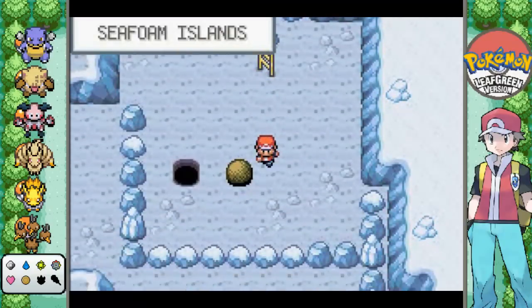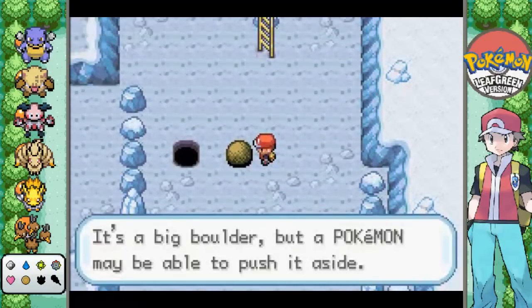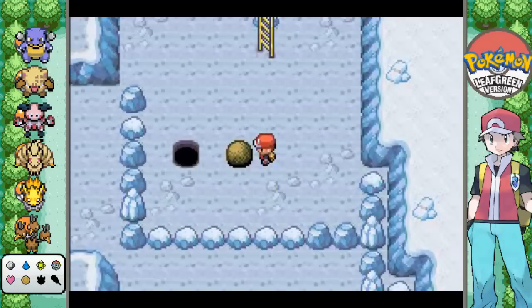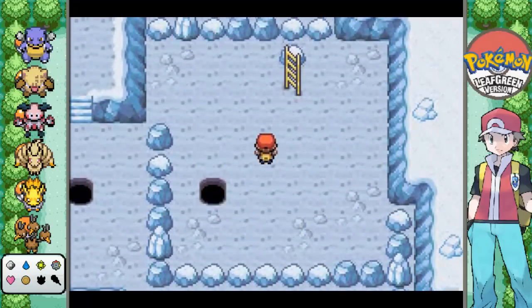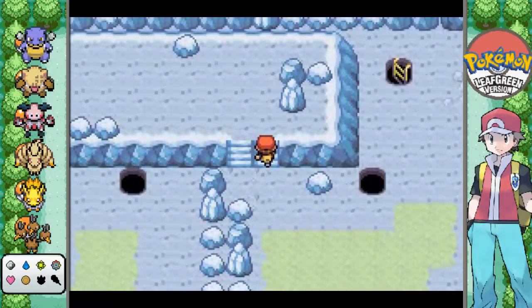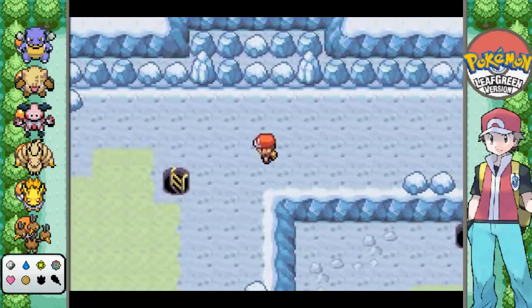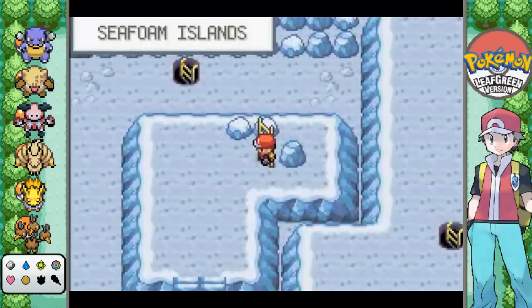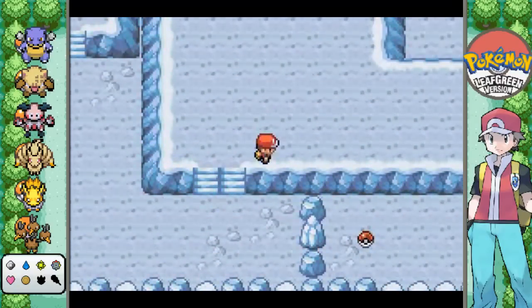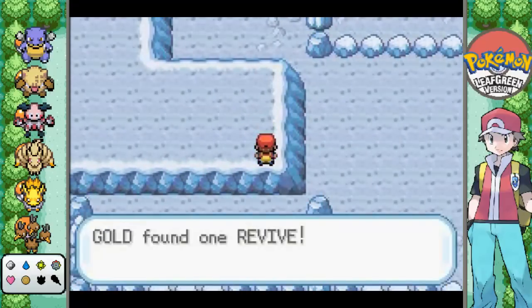I'm gonna try and not do so many cuts. Basically, I guess I should explain what we're doing here. I'm kind of just freeballing it, because I haven't memorized how to get through here, really - I kind of would just skip this area as a kid, because although Articuno is my favorite - or I guess the Shiny Bird was my favorite - this is my least favorite dungeon ever. Because I never knew exactly where to go, so yeah, we're gonna be enjoying this.